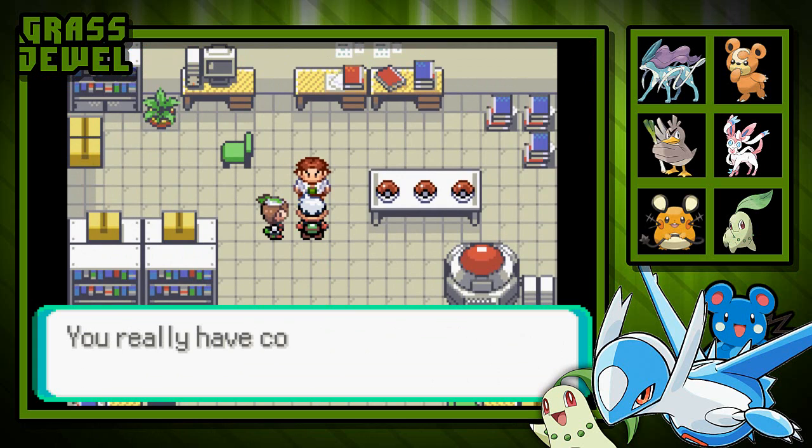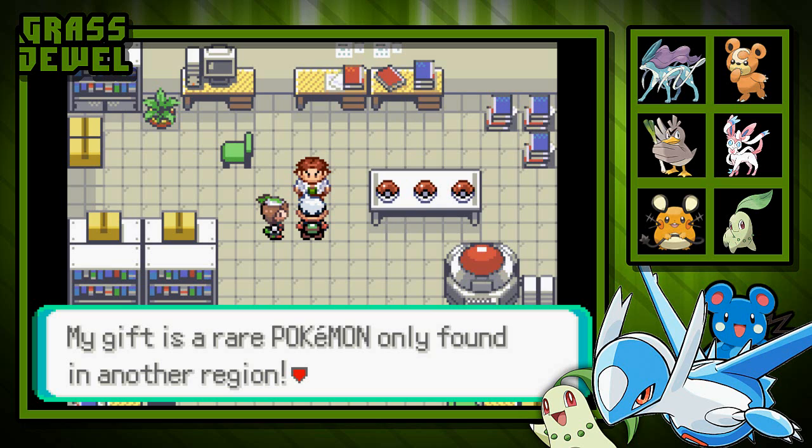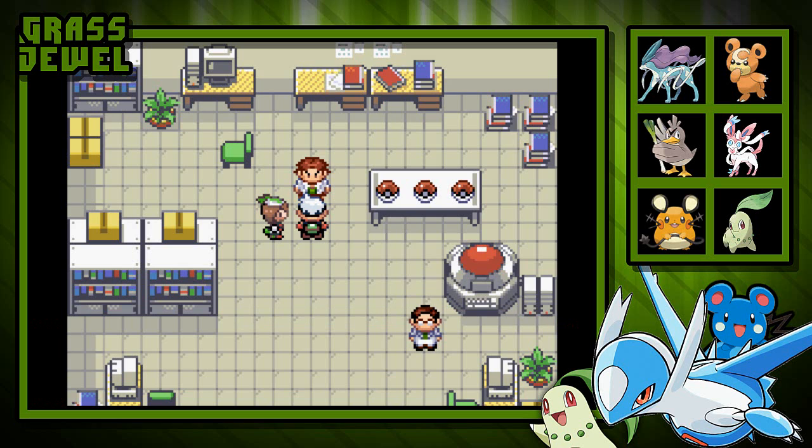Eric, let's have a look at your Pokédex. There's no doubt about it — you really have completed the Hoenn Region's Pokédex. That's more than just impressive. I have a gift for you. Consider it my show of appreciation for the fantastic work you've done. My gift is a rare Pokémon only found in another region. You can have any one of these three Pokémon.